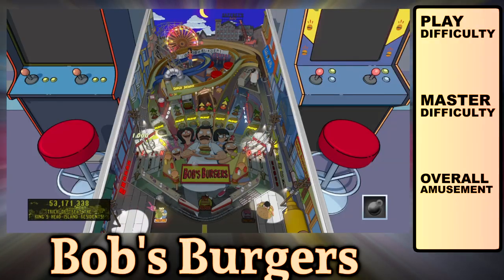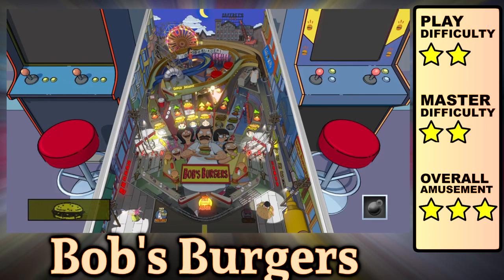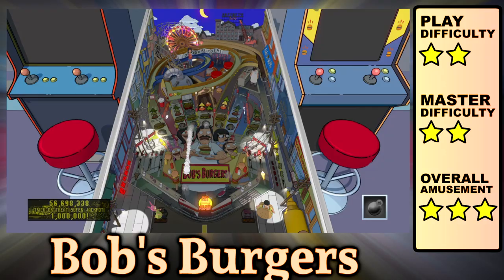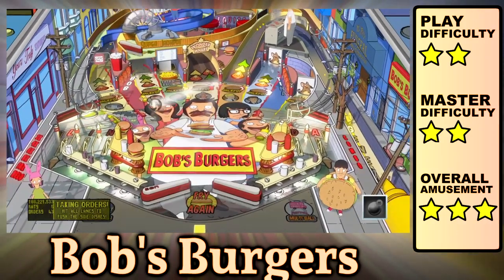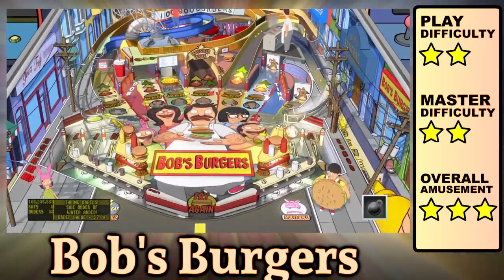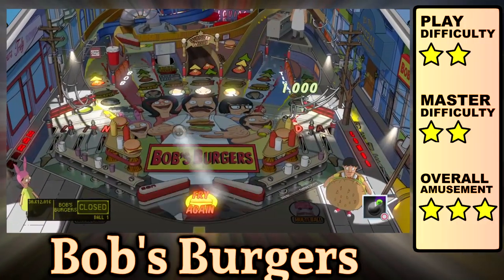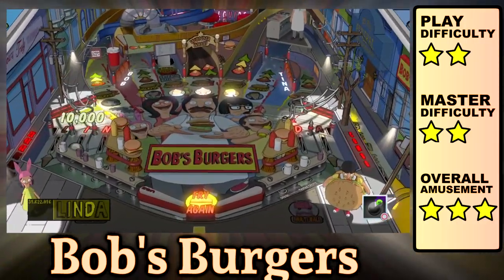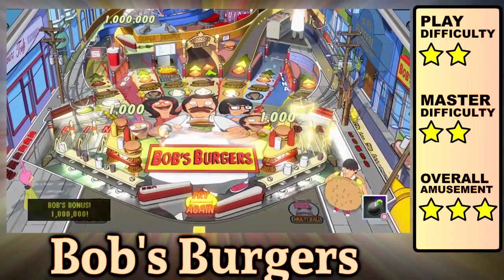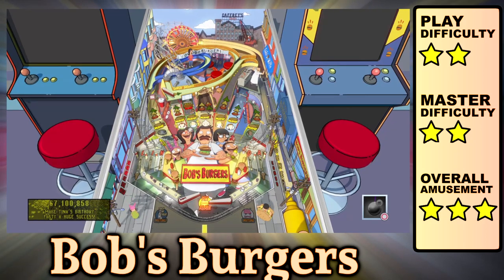Bob's Burgers is a nice little table with a short play field that gets the most out of a 2.5 flipper setup, which can be used to activate kickbacks and extra balls after completing Linda. There's a day-night cycle which changes the missions and you're constantly activating new modes, and they can even be stacked. You can manually change day-night cycles by holding the launch button for 3 seconds, which is helpful if you want to see the wizard mode because you can only take burger orders during the day. Unfortunately, multiball doesn't manifest itself too often unless you're actively seeking it by hitting the spinner on the left orbit.